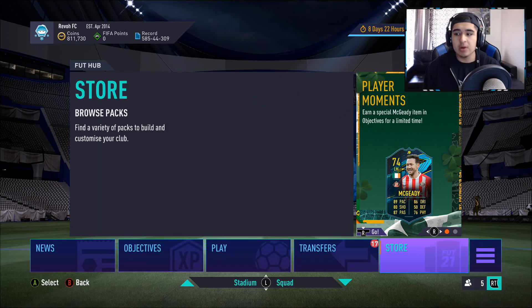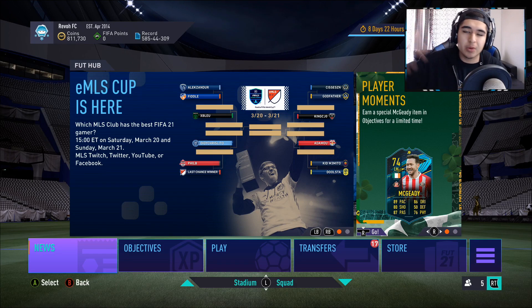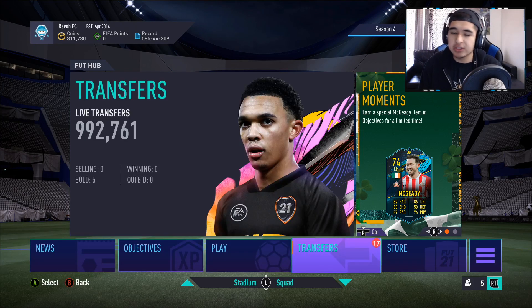You guys are here because you want to get your club — that is kind of dead, burnt out from all these SBCs, player SBCs, icon packs — and you want to turn that little dead club into a club where you can start repeating SBCs for more packs, faster and cheaper.